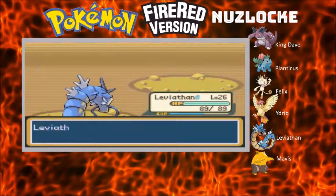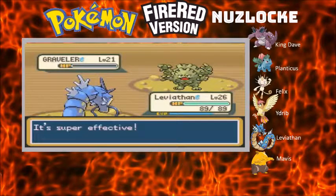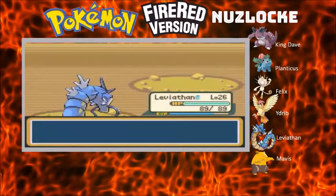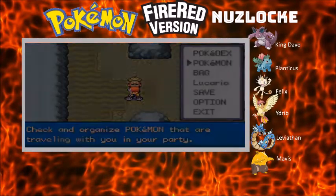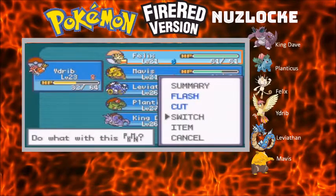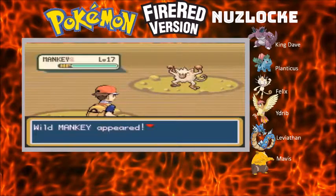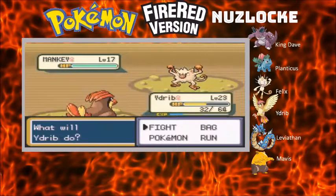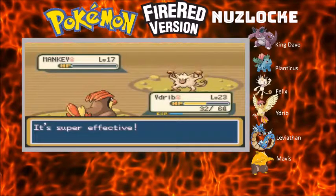We're just going to stay in for a bit. Don't want to risk sending Edrip into the rock types, and definitely not sending them in against Graveler. That would have been suicide. Nearly level 27 - nice. An item from Felix - it's a Cheri Berry. I can live with that, heals paralysis - useful item. Dominate the opposition and keep moving forward.